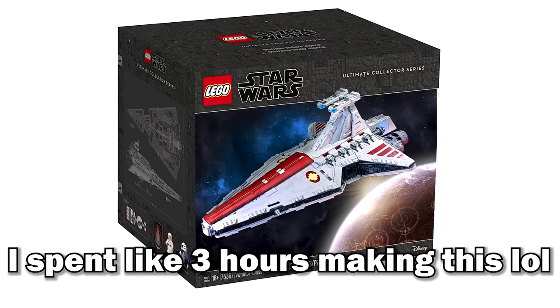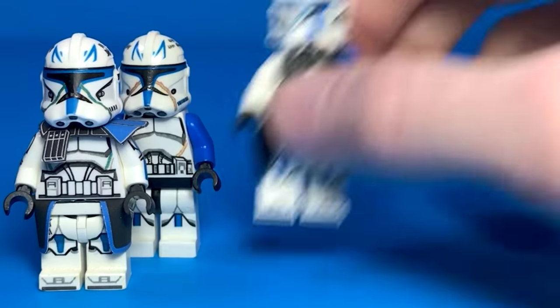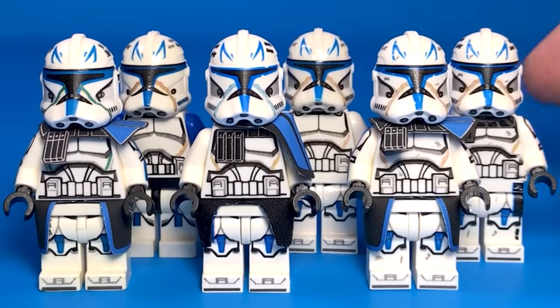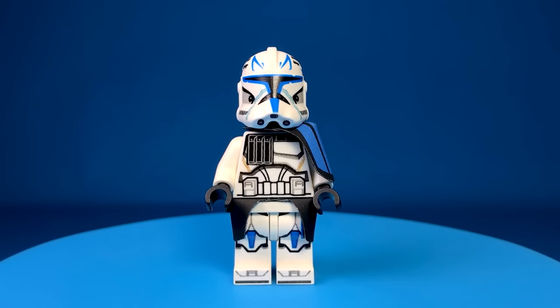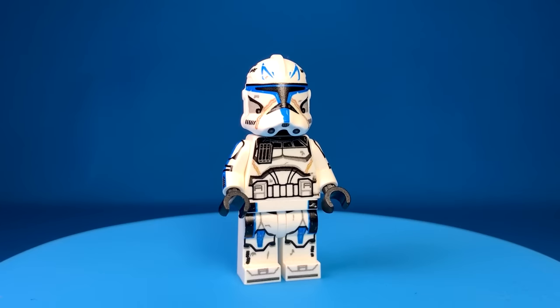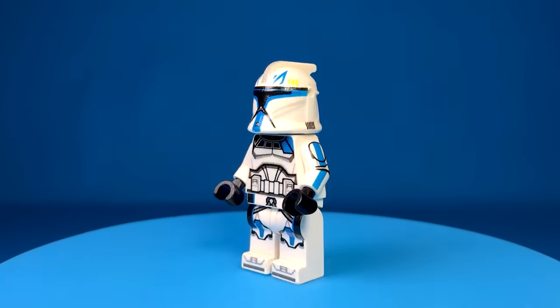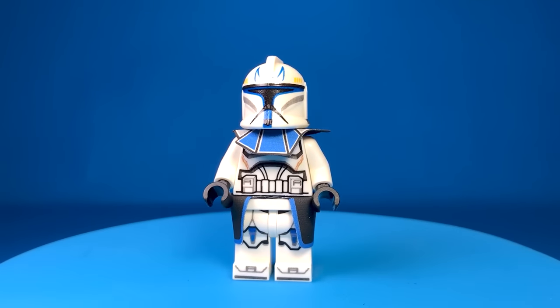LEGO is making a Venator that comes with a brand new Captain Rex, but I'm pretty sure they're gonna mess up the design somehow. Here are six versions of Captain Rex that I think are going to be a lot better: Rex from the Skywalker Saga, a realistic style Rex, this one, this one by Coffee Mug, this one, and this one with the printed pauldron. What about Phase 1 Rex? Here's one by Coffee Mug with a printed pauldron and one with a cloth pauldron.